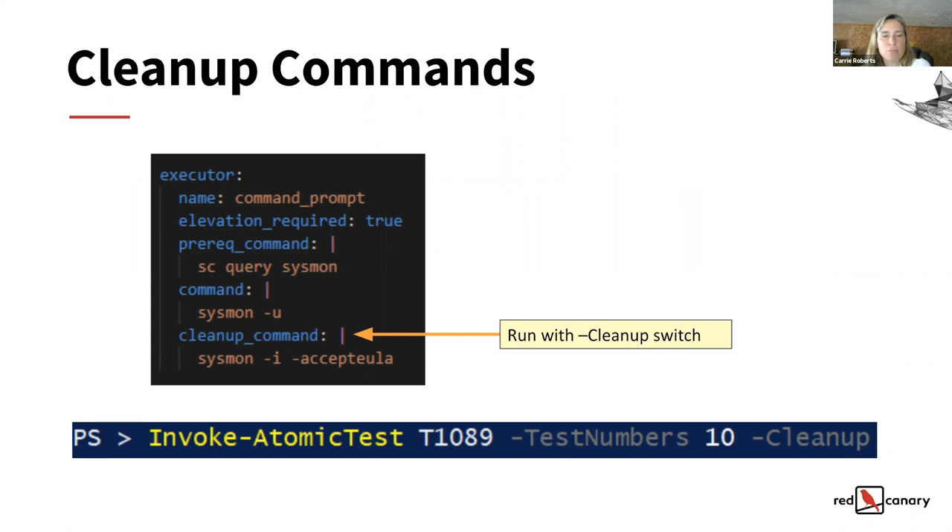After uninstalling Sysmon, if you want to run cleanup, you use the same command line but tack on -cleanup and it'll run the cleanup command — in this case reinstalling Sysmon. There's so much opportunity for contributions here. Can you add multiple cleanup commands? You can have multiple commands, but they'd both run — so it tries to reinstall twice if you put two in there. The prereqs and commands and cleanup commands all have to be in the same executor, so if the executor is command prompt, everything needs to be command prompt.